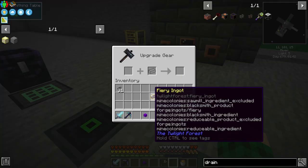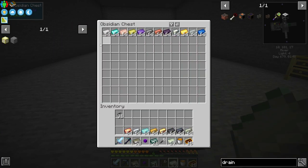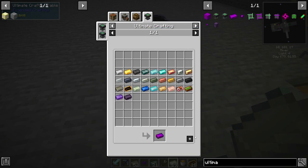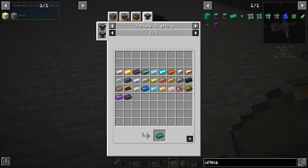I can make another one. There we go. And for the rest of the ingots that I need, if we grab all of these and try to make the ultimate ingot here, you can shift-click it and it's gonna show you what you're missing. So we're missing slime steel, tinkers bronze, rose gold...